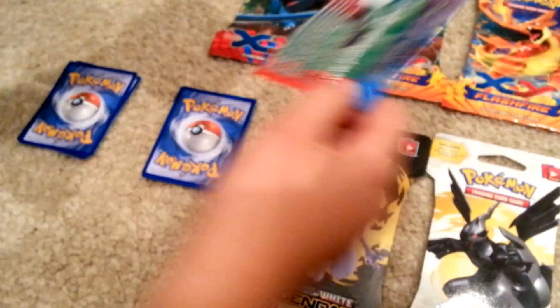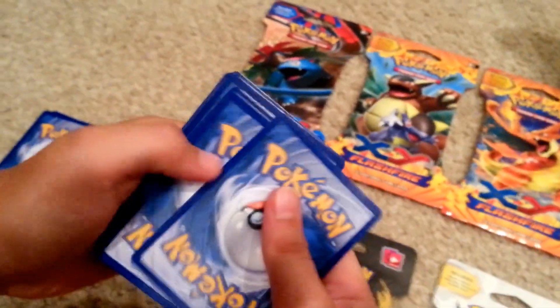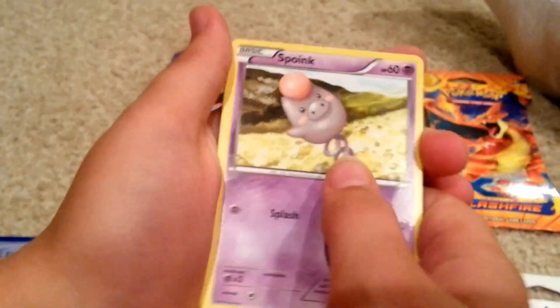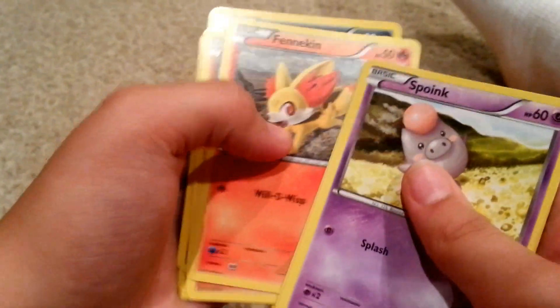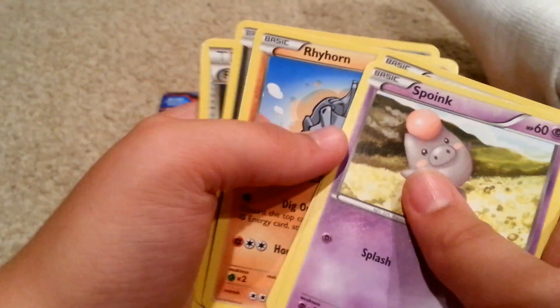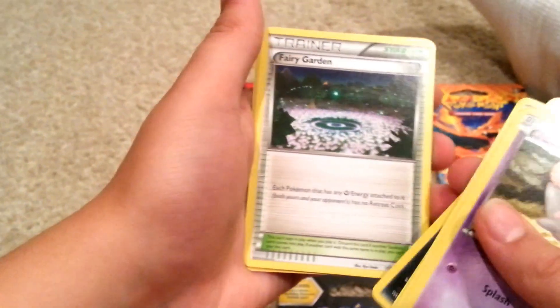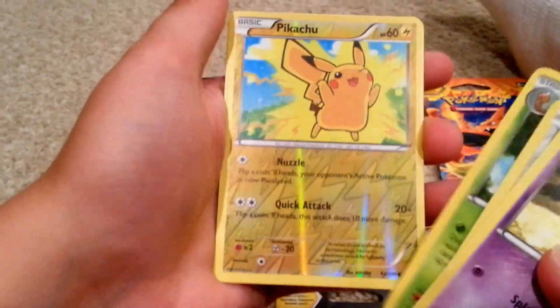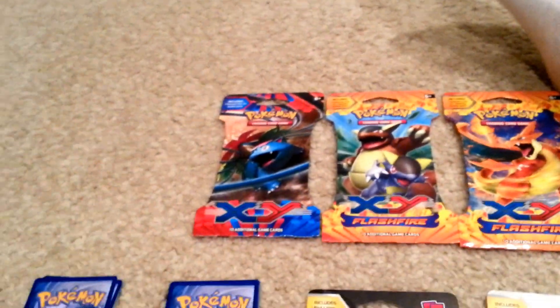Spoink, Spoink... Jigglypuff, Fennekin — that one's all glared out. Rhyhorn, Sableye. A Trainer Fairy Garden — that's where certain people like to play. A Kakuna. A Reverse Holo Pikachu, that's kind of cool. And a regular rare Simisage.